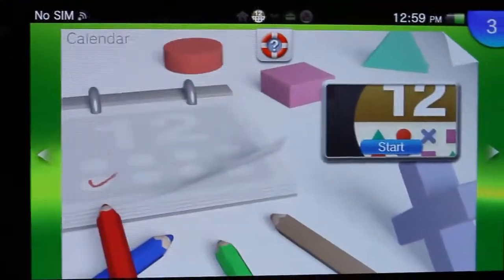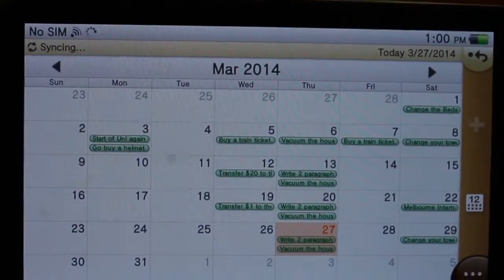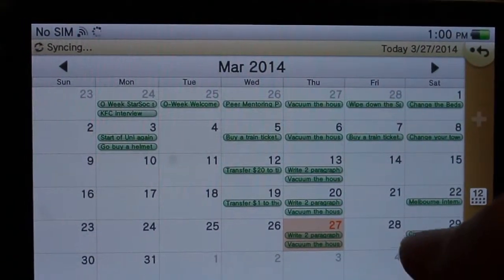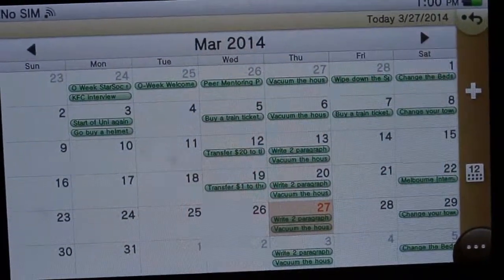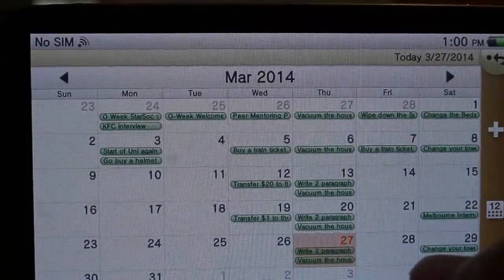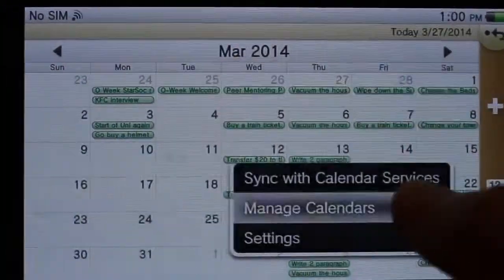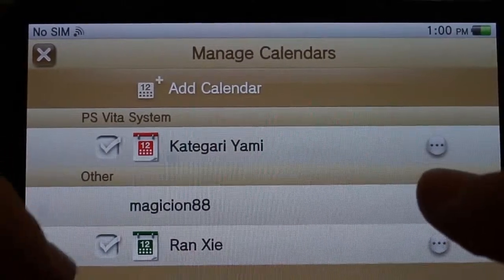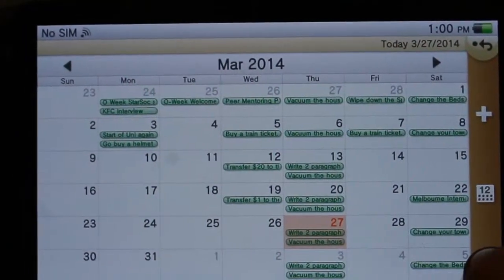After about a year and a half, they finally put in a calendar app. I remember a year and a half ago I made a forum post saying, hey, we should have a calendar. And yeah, this calendar is actually pretty good — quite comparable to my phone's calendar. The great thing about this calendar is that it actually links with your Google Calendar, so you can synchronize it. There's actually both a personal calendar and a Google Calendar, and you can sort all of that out.